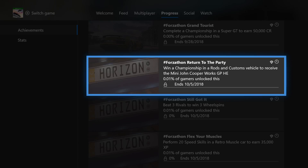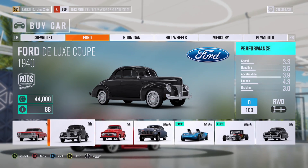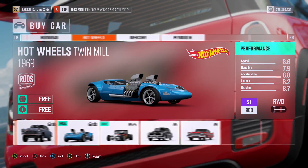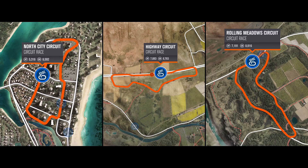In the first challenge you need to win a championship while using a Horizon Customs vehicle to receive the Mini Cooper. Inside the dealership you have a few vehicles to choose from, which also include some of the Hot Wheels vehicles if you own the expansion. Set up a 3-event series at any location across the map, but use the 3 shown on screen and set the lap count to just 1 each.